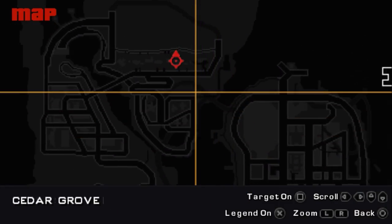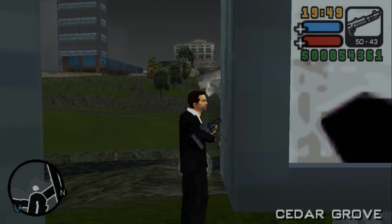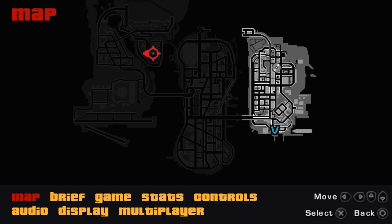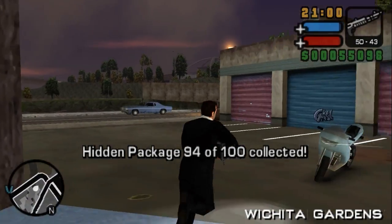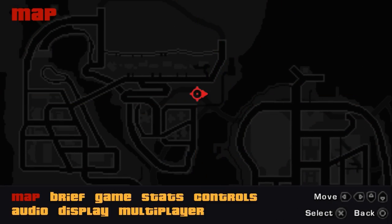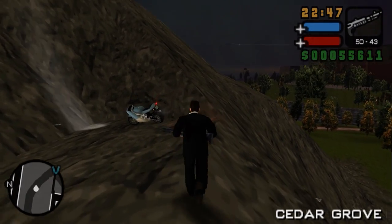In the rich part of town is the next package. Behind two billboards — or maybe three — is the next one. A pretty easy location next to the water. At the apartment complex is the next package. In a very cozy park next to the water we can find the next one. This is the last package you can get at the very beginning of the game — the other ones need to be taken after passing certain missions, so I don't have access to them even with exploits.